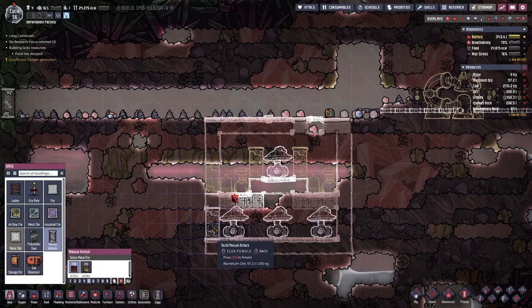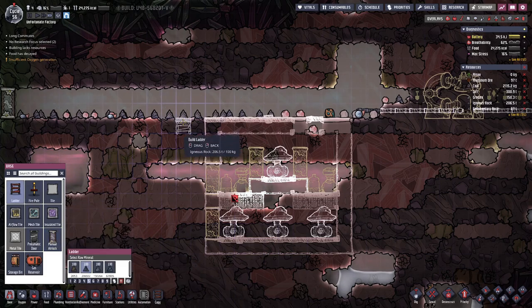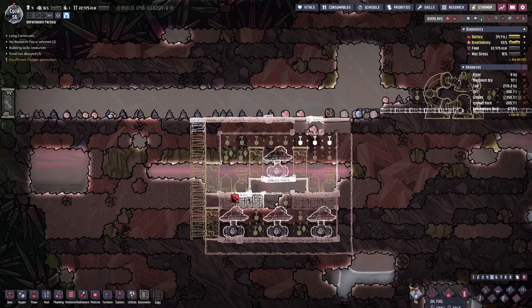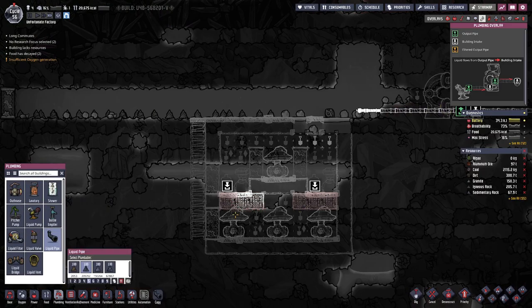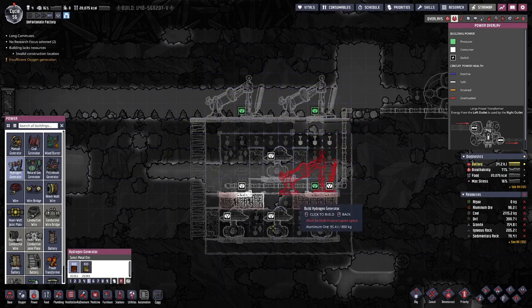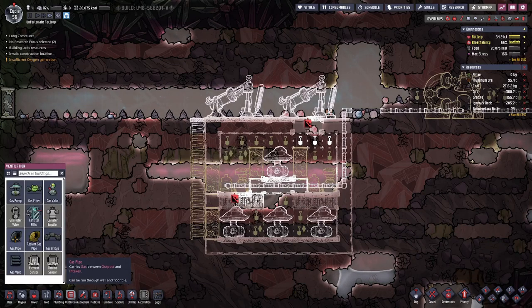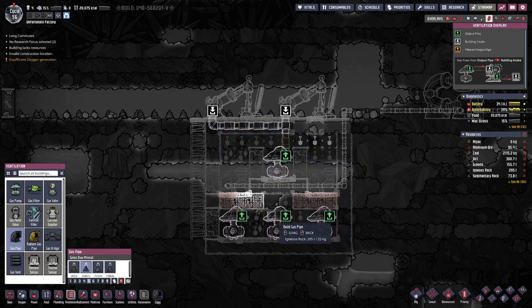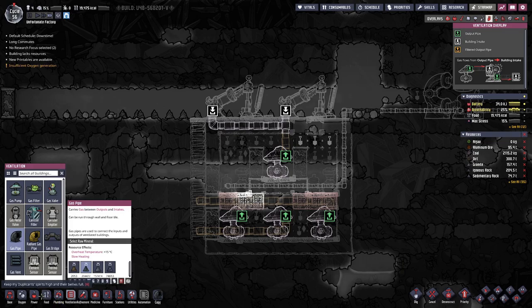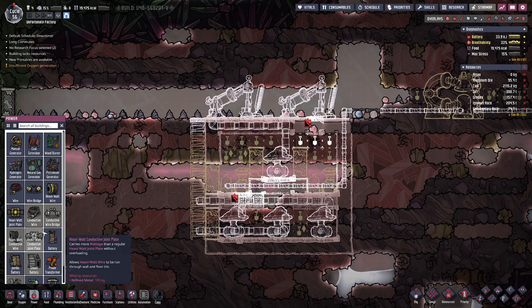That means we have doors there and there. We need a ladder going down here. We need to dig this out a bit, and then we can see about the pipe going in this way. Up on top we'll have two of these, which means we can connect them that way, combining two of these and having one on the side. Then all that remains is basically the power wiring.